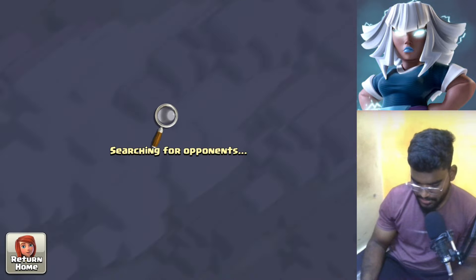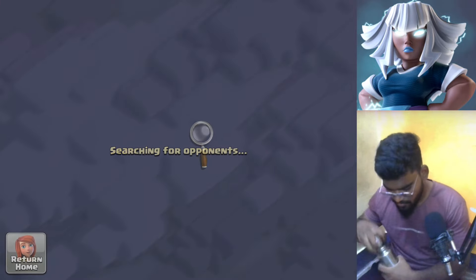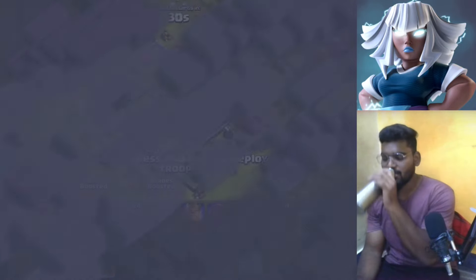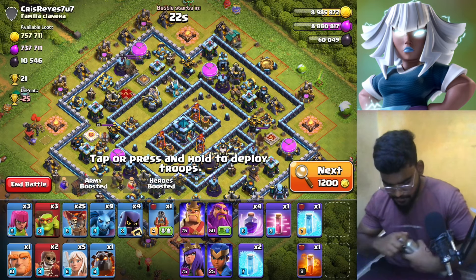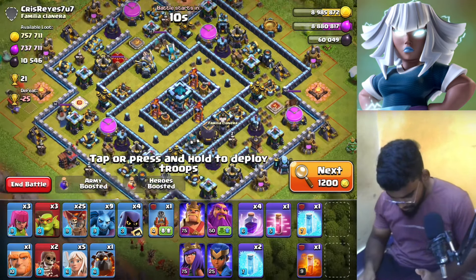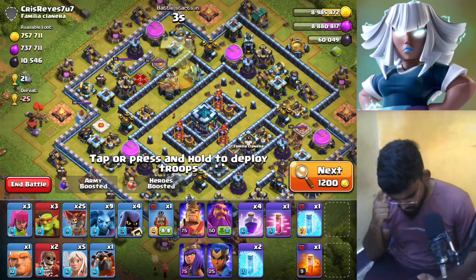We want one maxed TH13 or semi-max TH14. So we can see the other base — that's the base. This is a base for lower town halls and a base for the town hall. This is a base we plan. We are trying to go through the power. I plan to run out of the power.